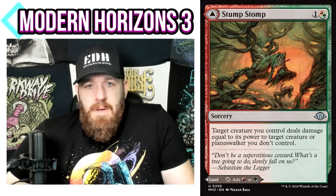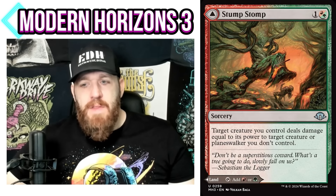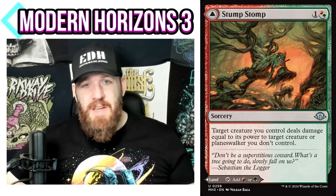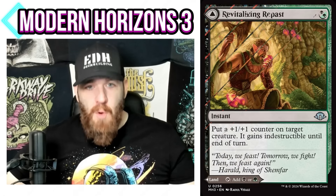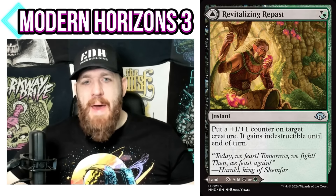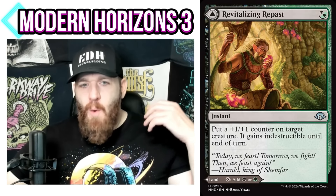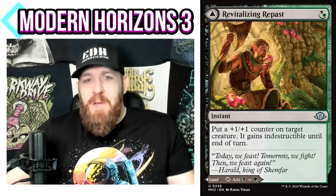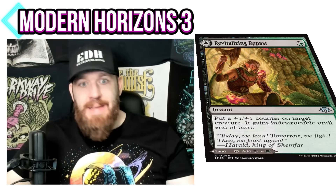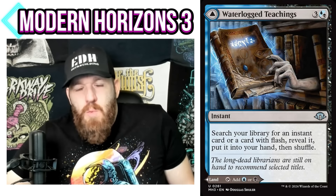Stomp is another one — a fight effect, so if you have a Gruul deck that's fighting, you can swap out your fight effect for this, or just swap out your green-red tap land and have another fight effect. Revitalizing Repast is probably the best: the black-green one costs only one mana to put a +1/+1 counter on a target creature and give it indestructible at instant speed. Every deck wants to one-mana instant-speed give their commander indestructible, and it's also a land on the back.